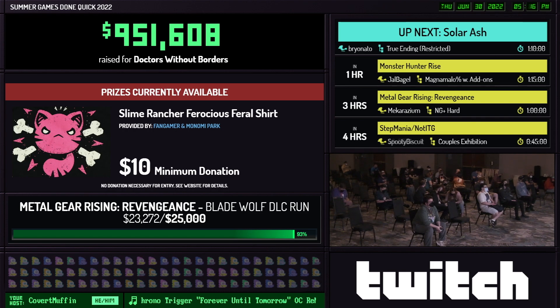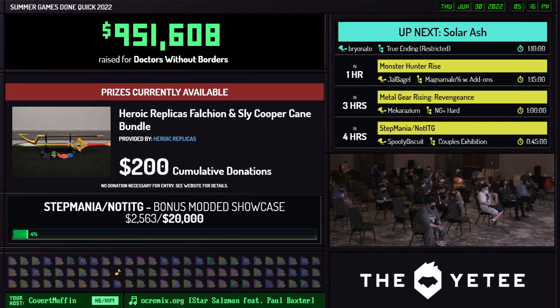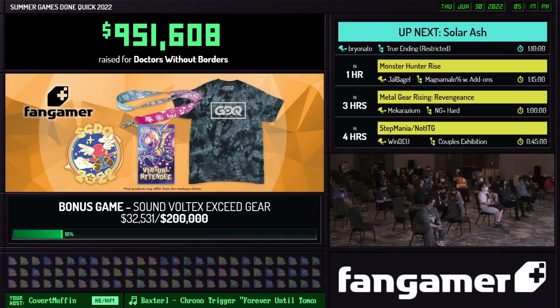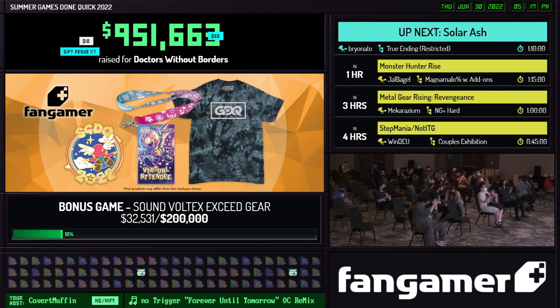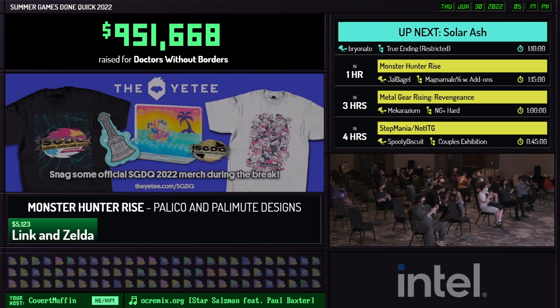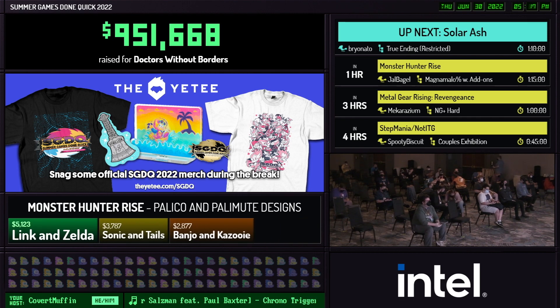Welcome back to Summer Games Done Quick 2022 live in Bloomington, Minnesota. It is so great to be back in person. Thank you so much everybody for all of the generous donations — we have already raised $951,000, and that is all going to charity. We still have great incentives to be pushed, including one for the bonus game Sound Vortex Exceed Gear, with an appropriate donation. $5 from Rory that says, 'Rhythm Game in a Speed Running Event? Now this I gotta see.'